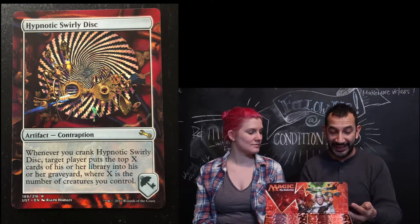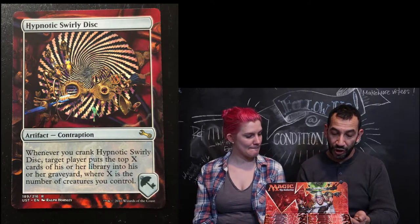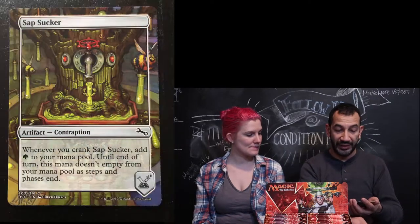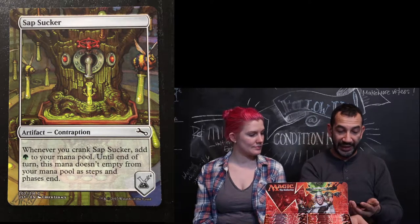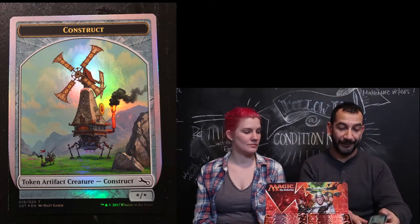Hypnotic Swirly Disc, it's an artifact — whenever you crank Hypnotic Swirly Disc, target player puts the top X cards of his or her library into your graveyard, where X is the number of creatures you control. Sapsucker, artifact contraption. And construct. Love the foil.